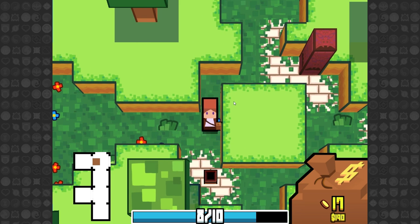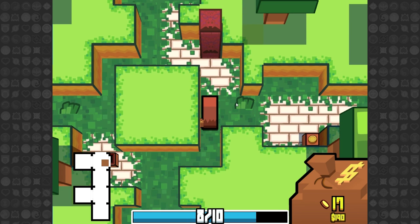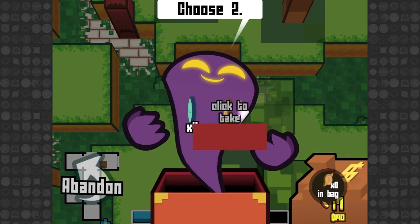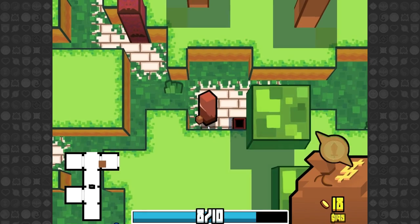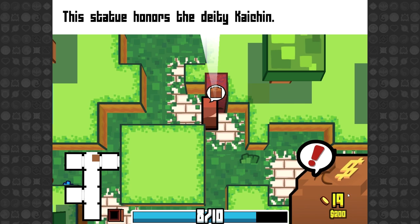Now as we get further into the game, you do try to play as long as you can. As far as I've made it, I think I've made it six levels before I ran out of coins — it is kind of an endurance test. You have to have a strategy here, otherwise you're gonna run out of coins before you beat the game. This statue honors the deity Kai Chin, and if I wanted to I could make a donation by clicking on my bag right now — you see how it's vibrating like there's something inside of it.